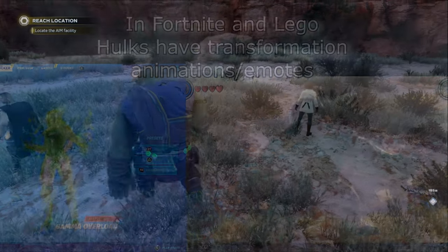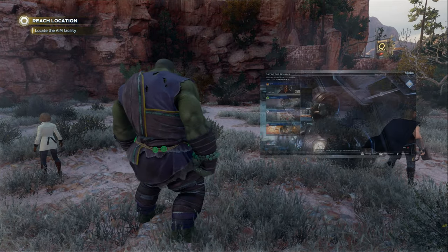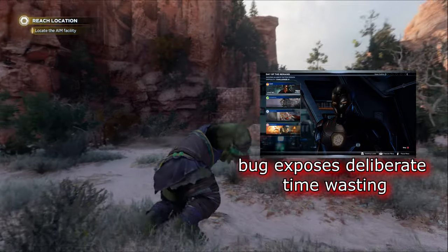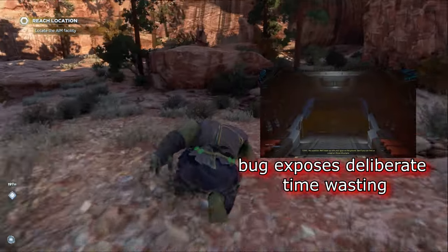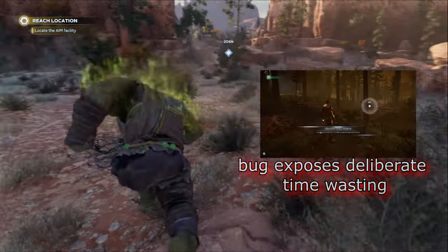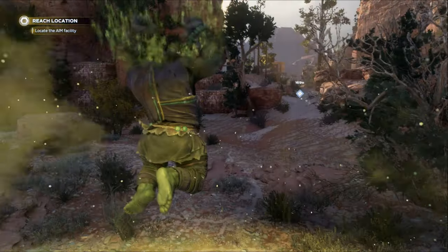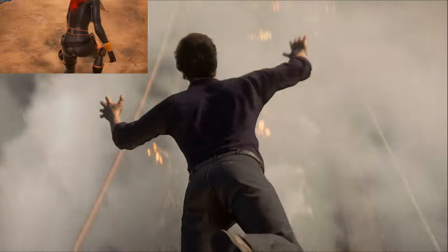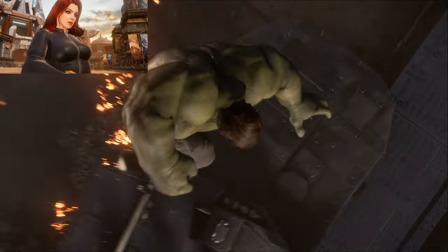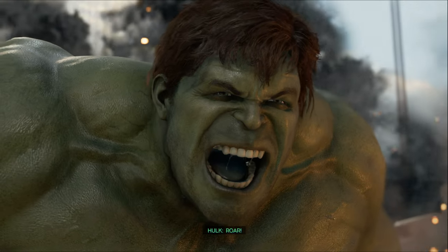Why are Hulk's base stats similar to Kamala Khan's? Do I even need to talk about traversal? You ever load into a map and see yourself for a split second before it fades to black to show you an unskippable cutscene of you dropping from the Quinjet? Every mission starts with a Quinjet departure, yet no Hulk transformation drop. Have you seen the movies? Mobile games do this. No one's played Overwatch? This has highlight intro written all over it. You could have charged people for variations of this and let them use it with different skins instead.